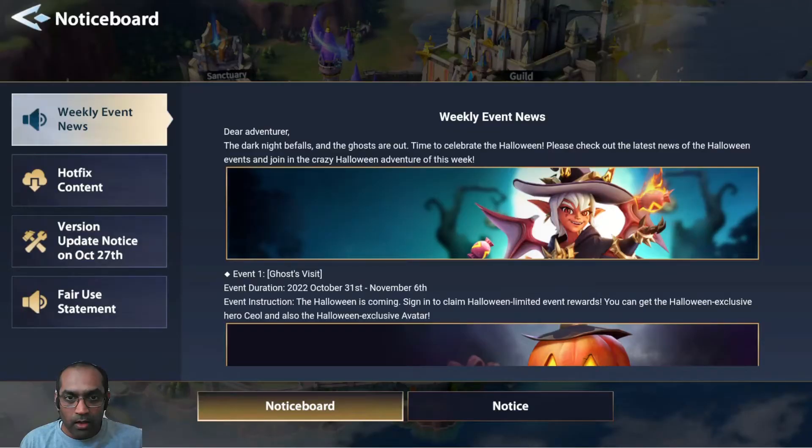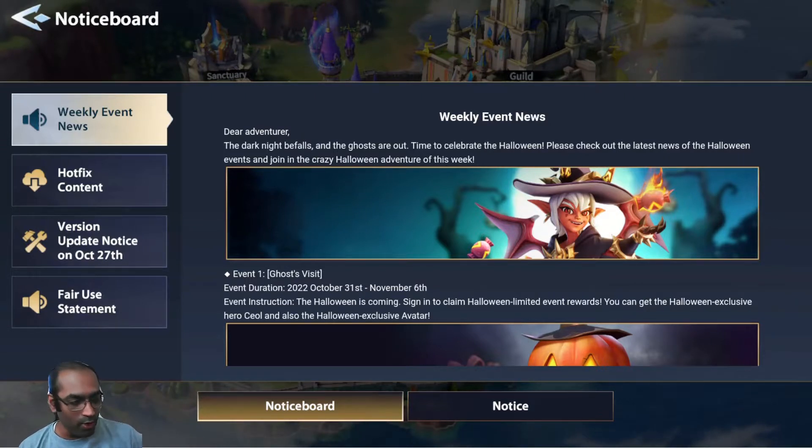Hello everyone, this is Shinobi. The Halloween party has started! We are going to get Seal, and of course when we finish off the trio dungeon we should be getting Little Jack. So we got two wonderful free heroes that we can get by simply doing stuff within the game. But first, let's look at the new IMR redeem code.